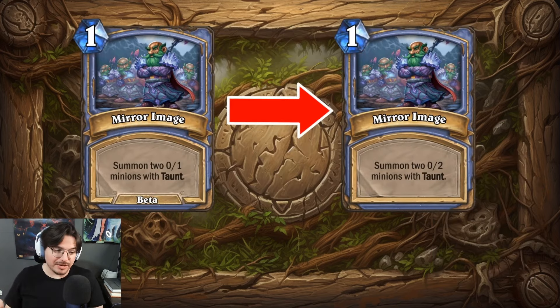Starting us off: Mirror Image. A very simple change but a good one to start with. It's a terrible card that doesn't see play and probably would never see play again, but it actually used to be worse. Back in the beta it used to be zero-ones instead of zero-twos. Imagine those zero-ones — you summon them for one mana and they just get pinged off by any random one damage, basically useless. The change was necessary, but it's still a bad card. I'm curious if they'd ever bring it back and revise it.